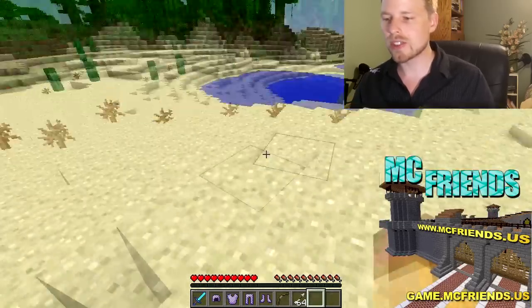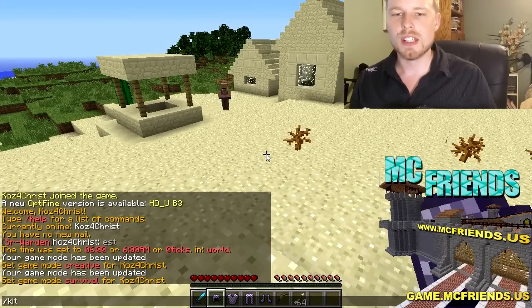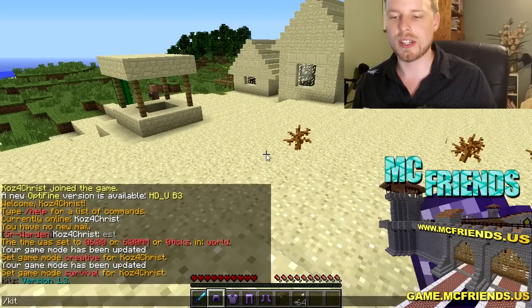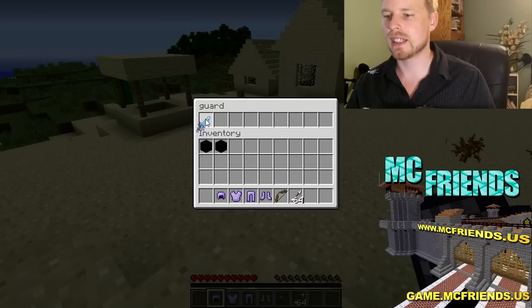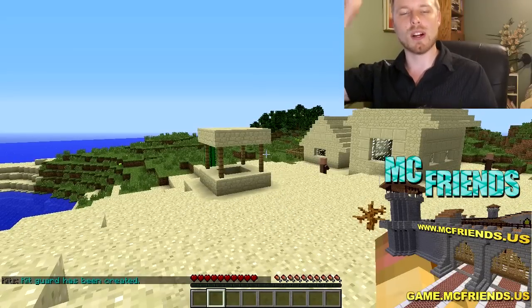So you've got your hotbar full of stuff. You can do /kits and it'll tell you how many kits you have access to — I don't have any kits created right now. There's a basic one that's created automatically but I deleted it. So we're going to do kit create, and then we'll call it 'guard' because I've already set up the permissions for guard. You get an inventory GUI, drag everything up there — I'll just shift-click it — then hit E to exit. Kit guard has been created. Voila — it is that easy.